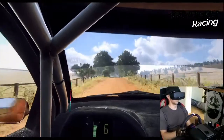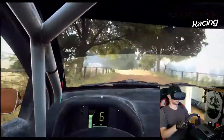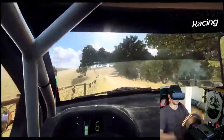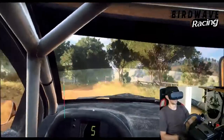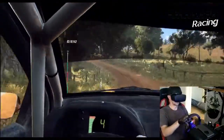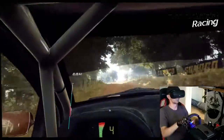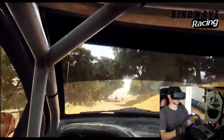6 left long, tightens 5. 80. Slow. 5 right long, tightens 2, over crest. Opens over a crest, downhill. 4 left long, tightens, opens over a crest. 30. Keep left over a long crest.